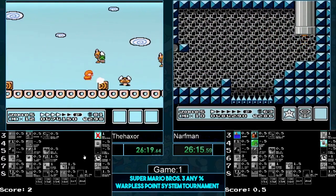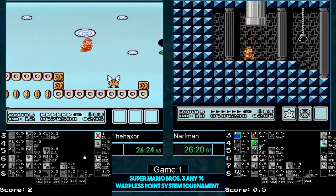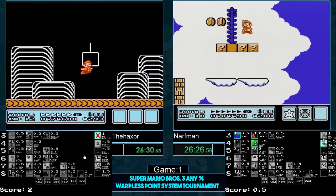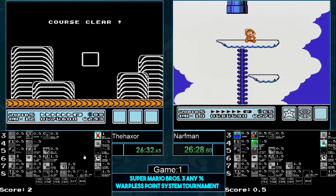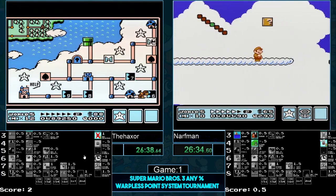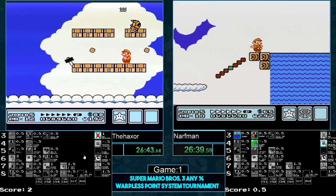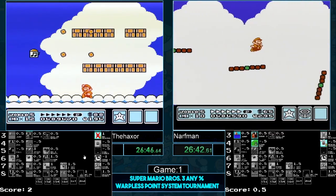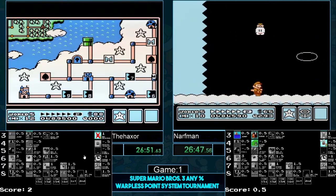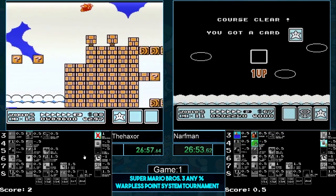Haxer's on 5-4, moving on to 5-5. Almost takes damage but very clean. Vertical pipe's not working. Narfman has sixty-five coins — pretty secure on coin ships. Haxer eliminating coin ship though — just doesn't want to worry about it. As long as no one takes damage, things are looking okay.